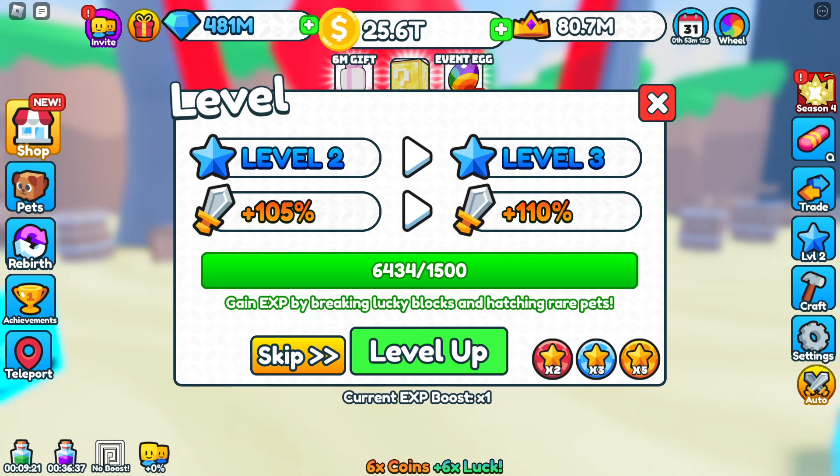To go to level 3, I need to gain experience by breaking Lucky Blocks and hatching rare pets. So I've got 6,000 things, so I can level up to level 3. I can level up to level 4, and I can go to level 5. I need to get 3,500 more XP in order to get a 125% boost on my sword.